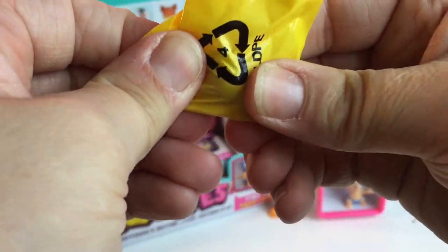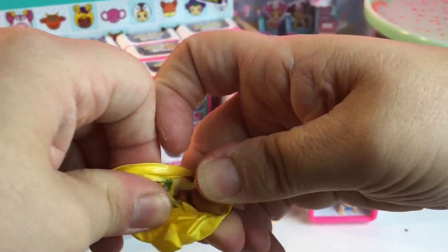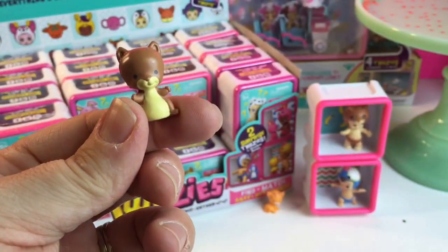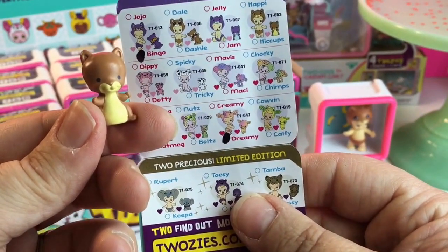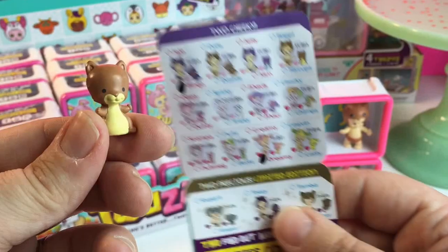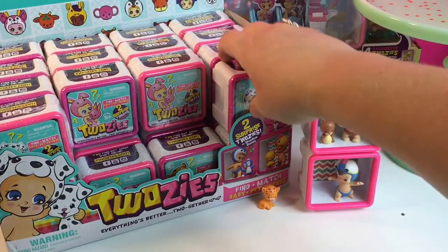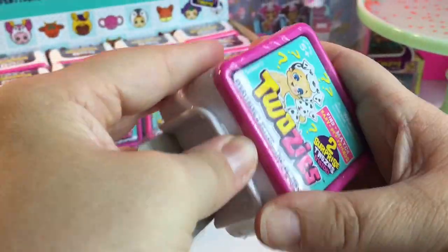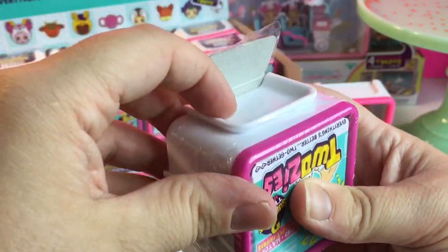Let's see who he came with. Did we get his match? We did — this is Little Hiccups. Yay, we got a match! This is so exciting. I love Twosies. I love everything Moose makes. How about you guys?